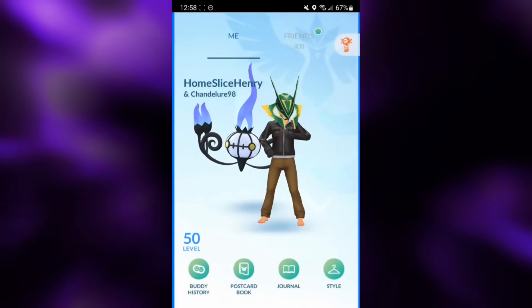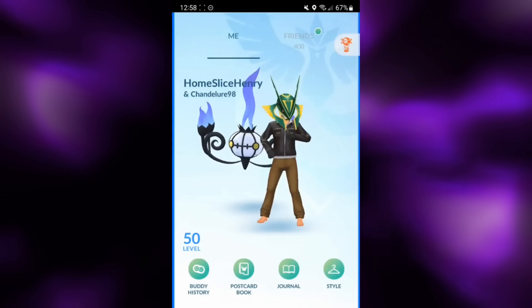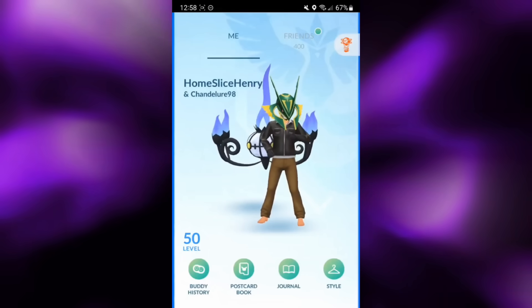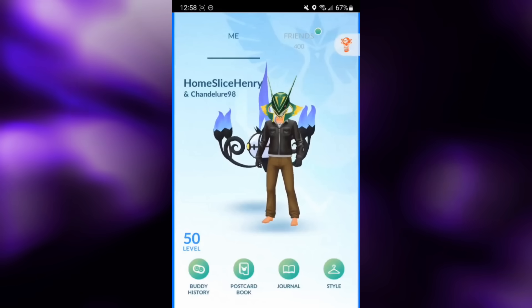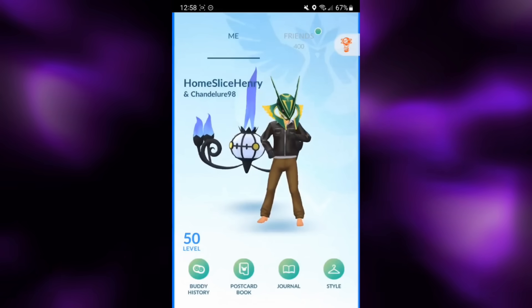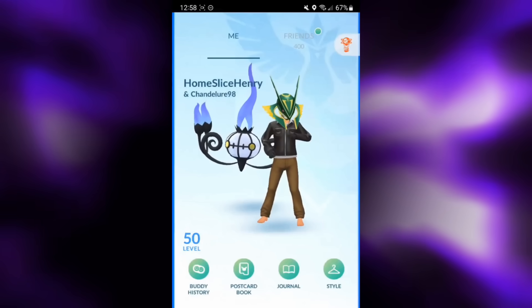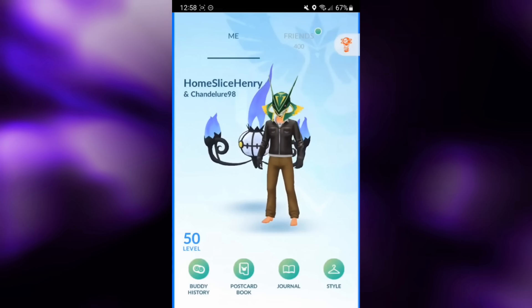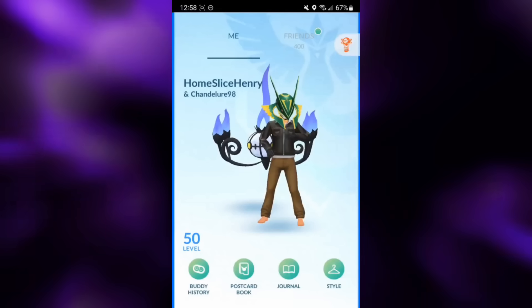Hey everybody, HomesliceHenry here, and welcome to Season 16 of Go Battle League. Over 150 Pokemon have received updates, and today I'm trying out one of my favorites, Breaking Swipe, on Heliolisk. Heliolisk has an incredibly unique typing — it's an electric and normal type Pokemon — and even though it is a glassy Pokemon, being given access to Breaking Swipe, which lowers the opponent's attack, has really great synergy with its stats.